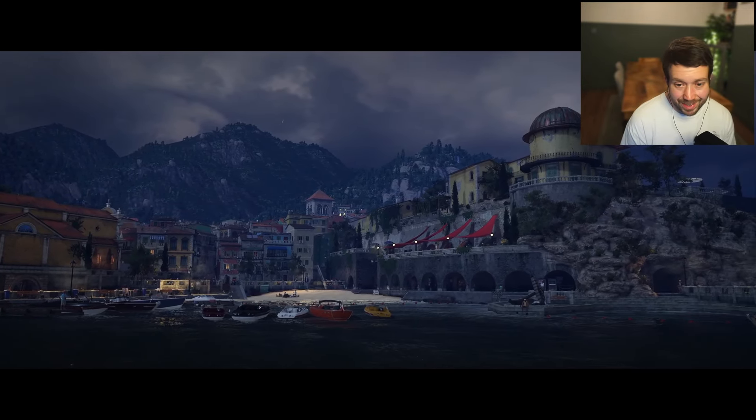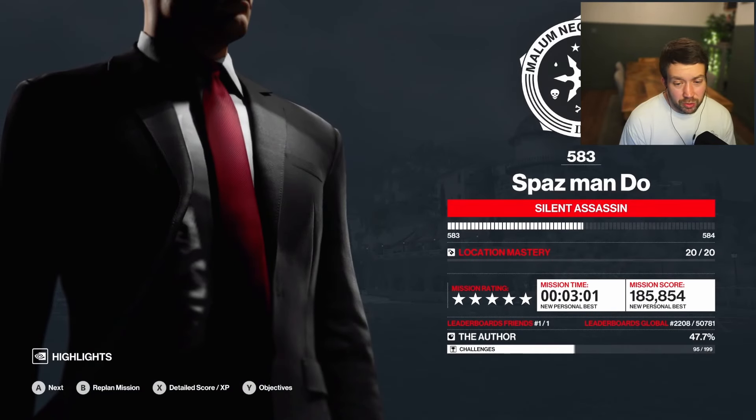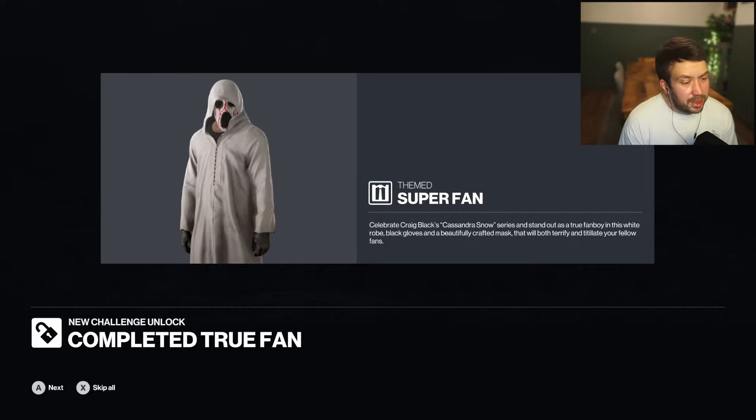So The Author is done — both targets taken out. Silent Assassin, 3 minutes and 1 second. It's not bad — you're not breaking any records, but to get the challenge done, and there we go: completed. True Fan unlocked — Super Fan disguise.